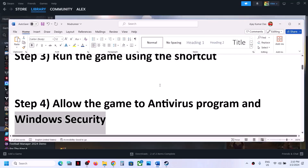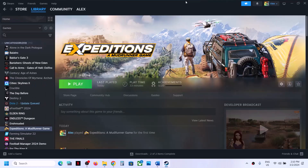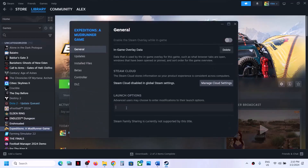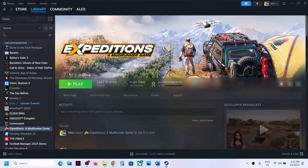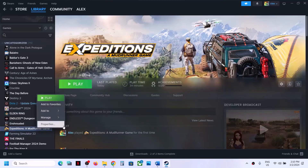The next step is to try these launch options — this has worked for a few players so it might work for you. Right-click on the game, select Properties, and type in -dx11. Launch the game and check. If that does not work, you can try -dx12 and then launch the game and check. If still not working, remove this option and follow the next step.